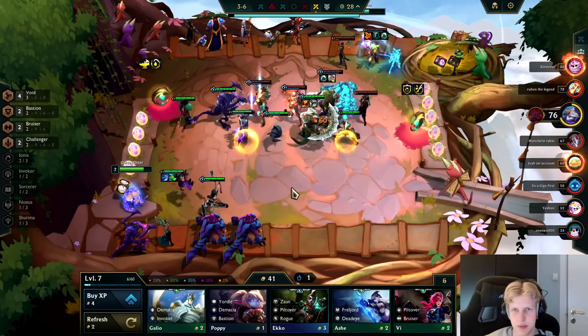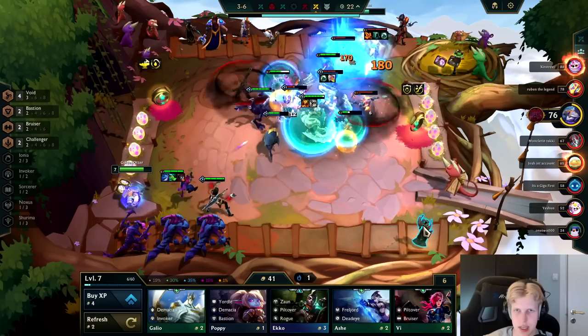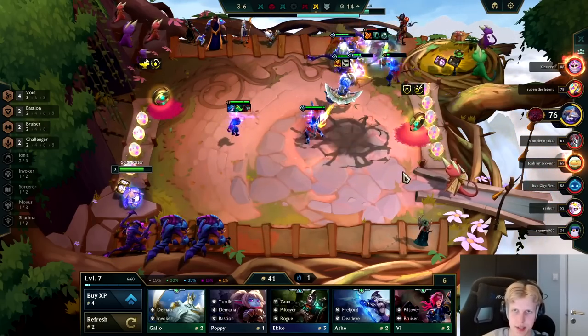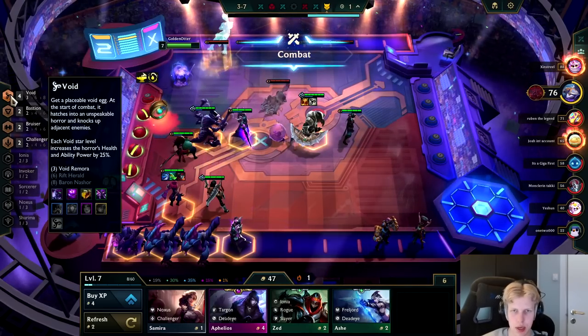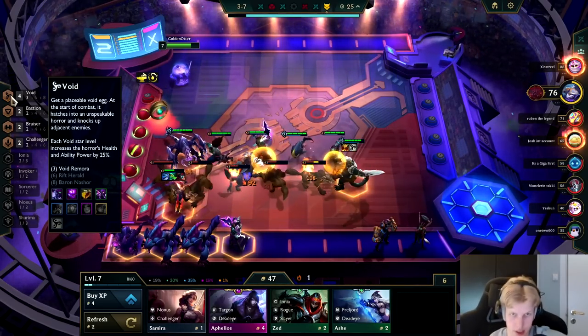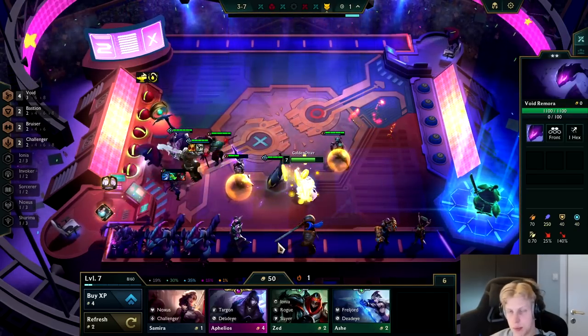Onto this fight — we just burn that Redemption. Pretty nice stuff. This is gonna be a really easy fight. He's just dead. So now my game plan is really simple: I just need to save my econ to get to level 8, because then we're gonna be at 8 Void and have the chance to play it.